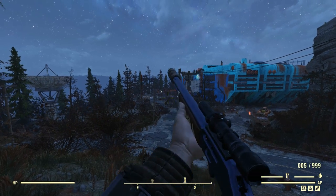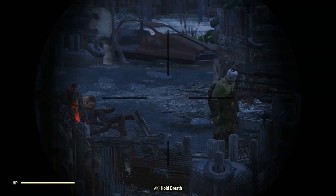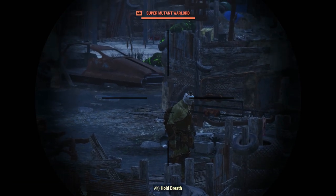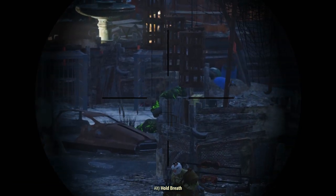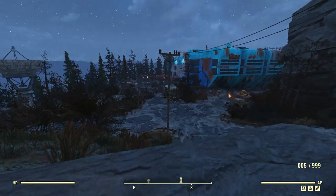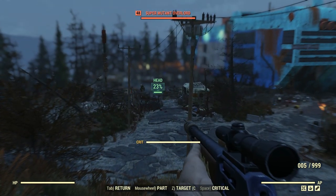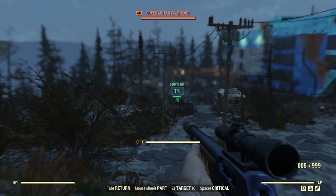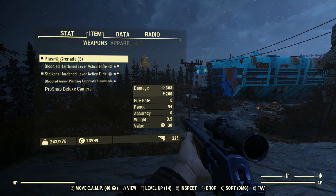So here we are outside of West Tech, and there's a bit of range between us and the Super Mutants. I've got a really good vantage point from up here. We'll check this thing out in VATs — on that target over there, we get 37% chance to hit on the head from there.